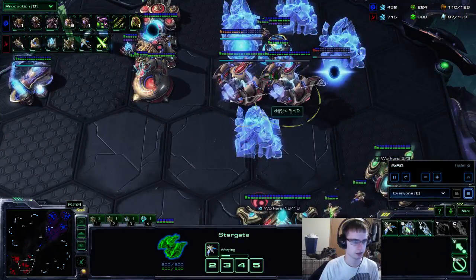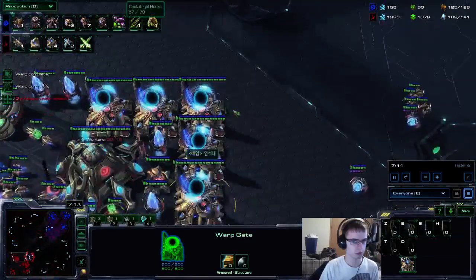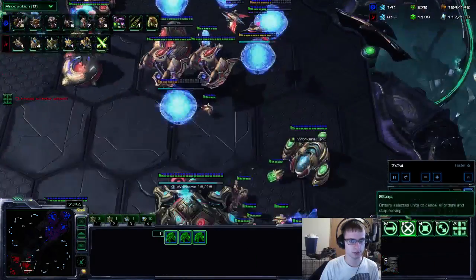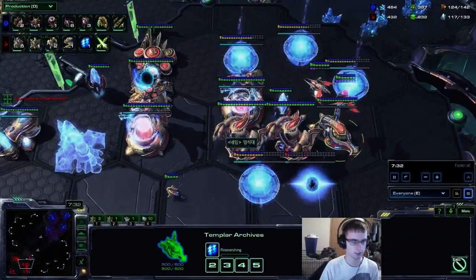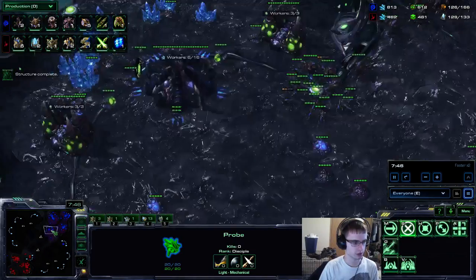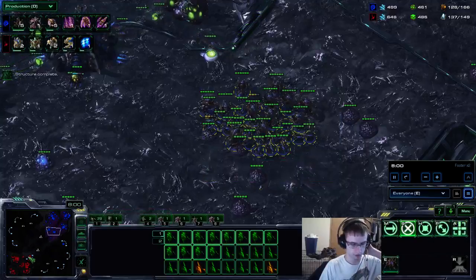He's starting to go Phoenix and make a ton of gateways. Now if I had done an actual three base all-in or a three base roach timing, it might have worked potentially, because he's being kind of greedy, taking a super fast fourth and not really getting many units. But it may not work, and I choose not to attempt it especially since I took a very fast fourth. If I plan on doing a three base timing, I'm not going to take the fourth as fast.